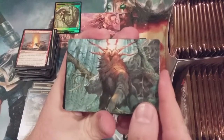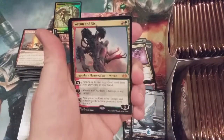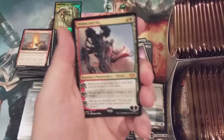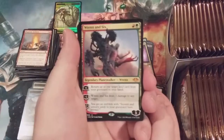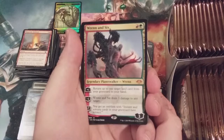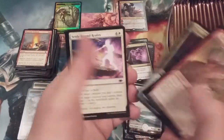And there is Yawgmoth. Snow-covered plains — oh, Wrenn and Six! Our first mythic, and that is not a bad one to grab at all. First two-mana planeswalker in Magic history — love it! Oh, love every part of it. Actually wait — maybe not the first; I think the original Tibalt was two mana. Had to double-check on that, but a very welcomed mythic rare. Goblin Matron, Dismantling Blow, and a Thundering Djinn.